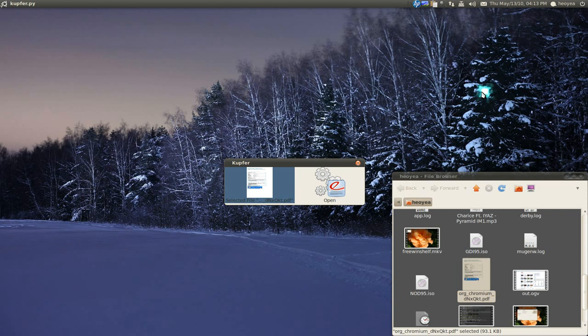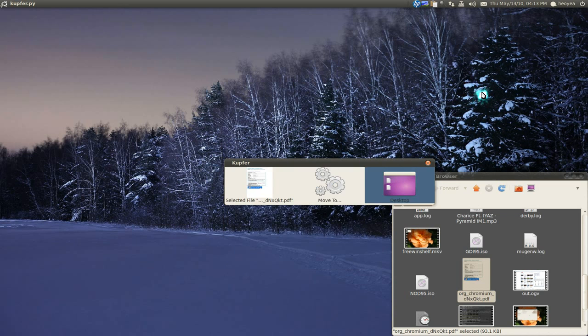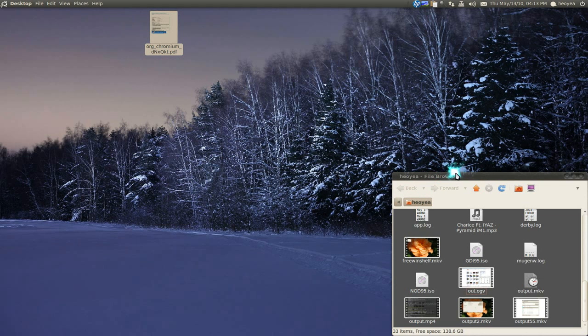Now in Kuffer, type 'selected file' and it recognizes which file you highlighted. Hit Tab, then choose 'Move To,' and select the Desktop. If you do this manually, you see it moves the file to the desktop — which it does.